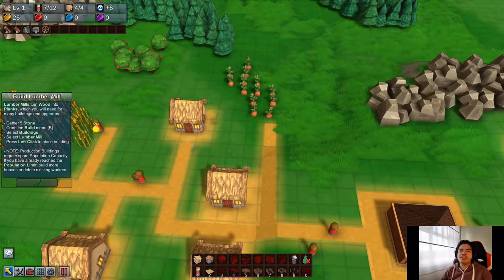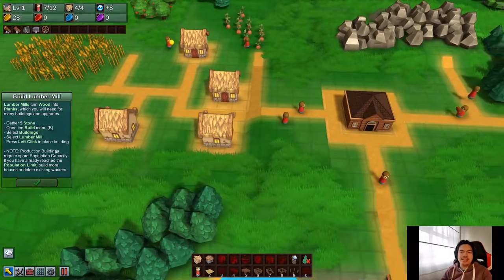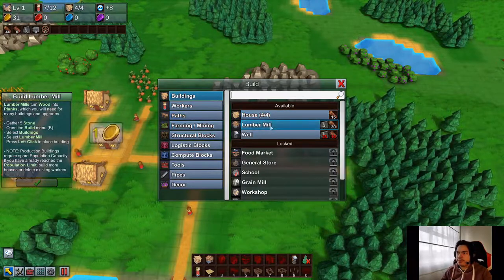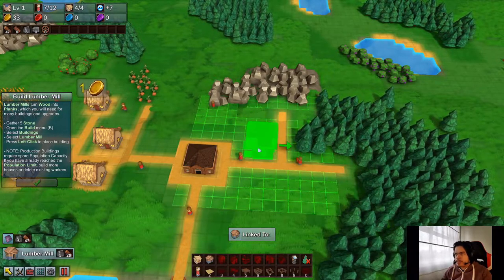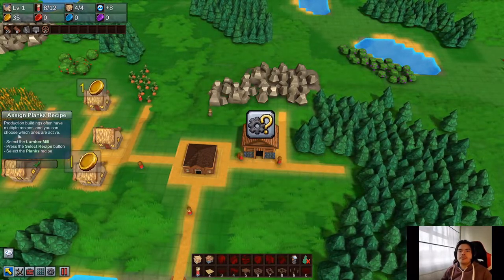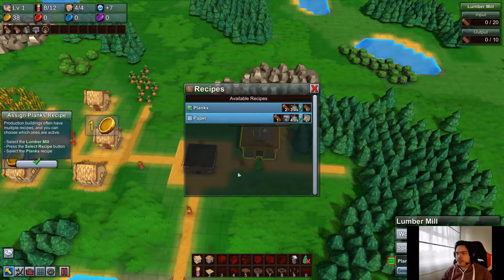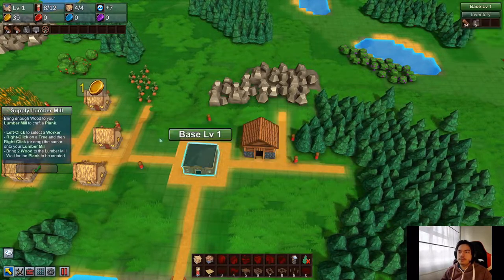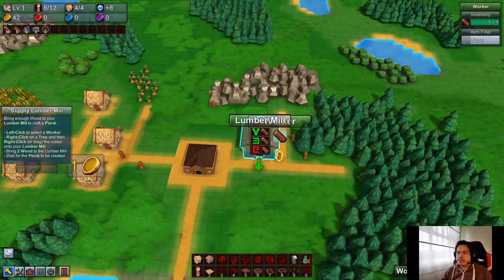Lumber mills turn wood into planks, which you'll need for many buildings and upgrades. First gather five stone, then open the build menu and select lumber mill. We're gonna use this guy to gather stone, then make a lumber mill — because it requires five stone to make it, interesting. We'll place it, then select the lumber mill, press select recipe, and select plank. We'll provide it some wood, put that worker there, and then we're gonna need to deliver the plank to the base.